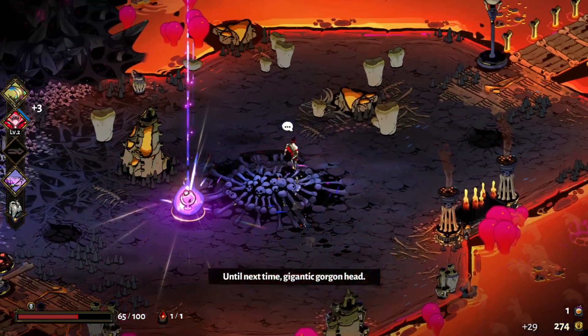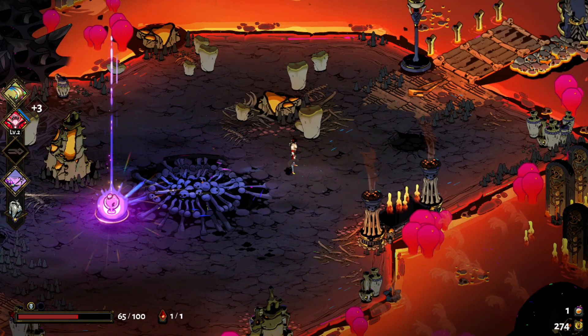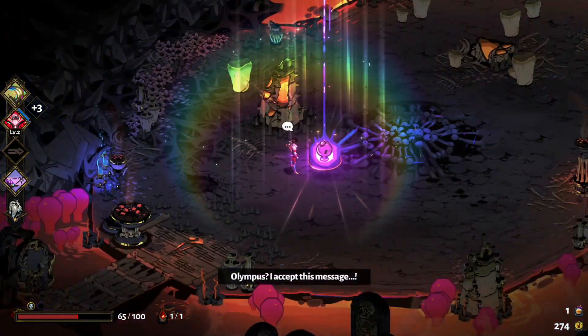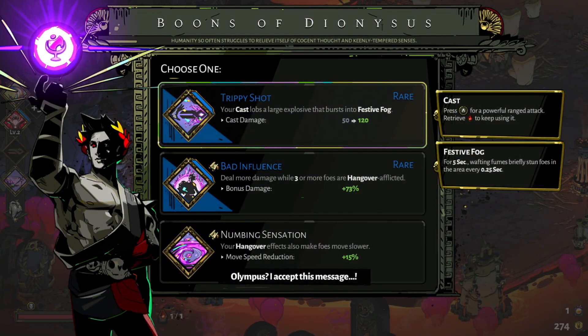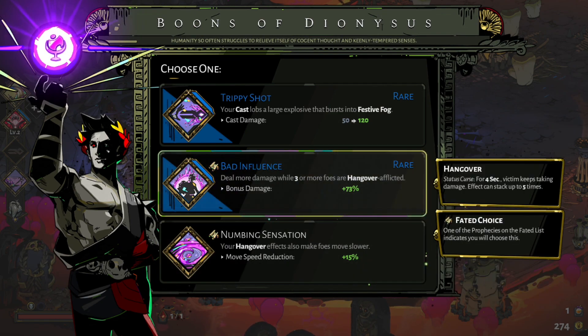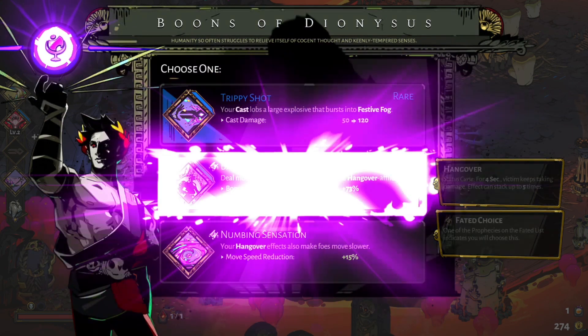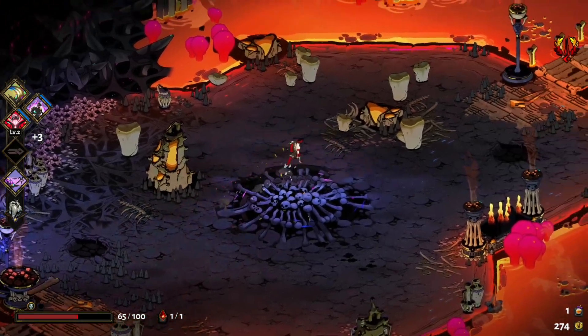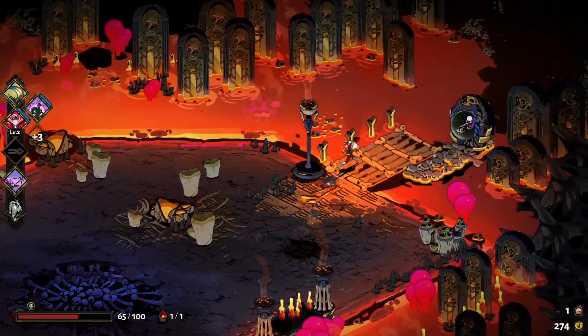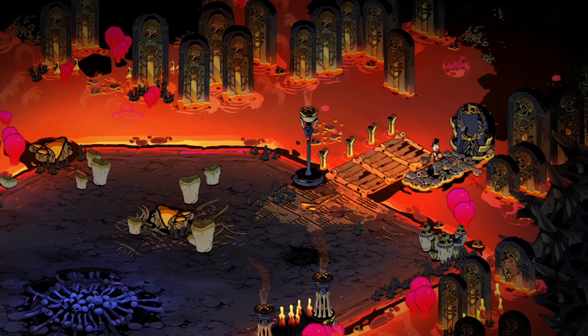I beat them without taking a hit. I'm surprised, because even when you really know the game, that's hard to do. Alright, so we've got trippy shot, bad influence, numbing sensation — so it's not really a good one in this case. I'm going to take bad influence. You're not going to hit it, but it's good for your list. Well, you never know — if there just happens to be three or more enemies in there.